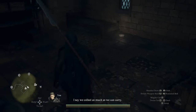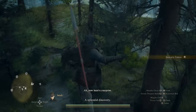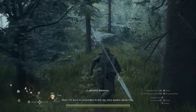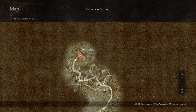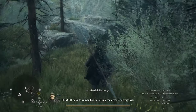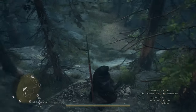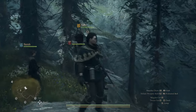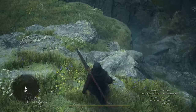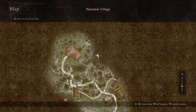Where is the token — oh there it is. Let's grab this and drop down. For the last token it's actually right here in the corner. I don't know why I didn't put a mark there, but it should be on the water cliff. There it is, right over here. That's all the tokens in the Nameless Village.